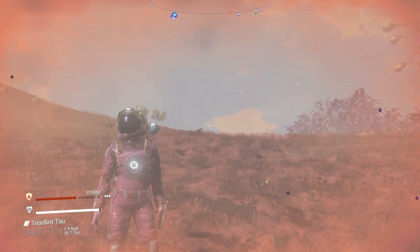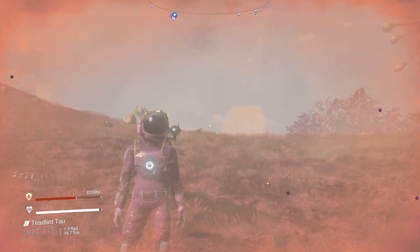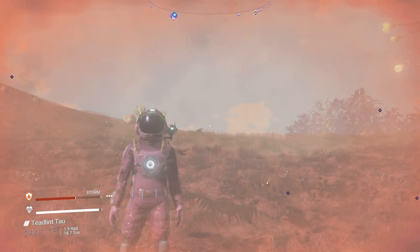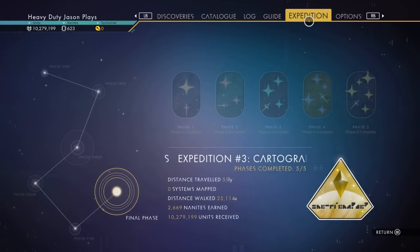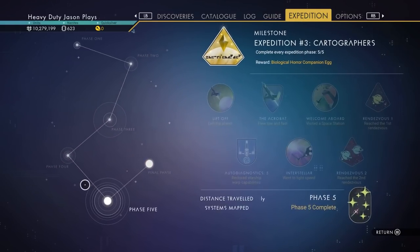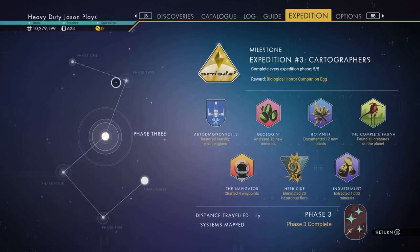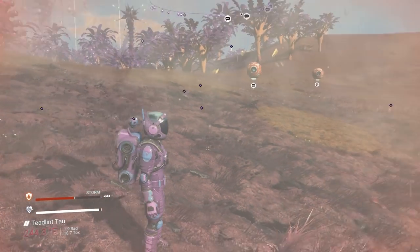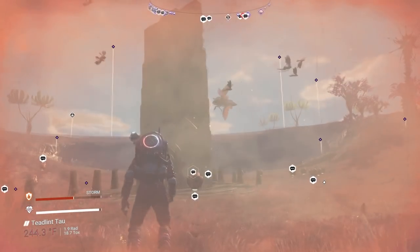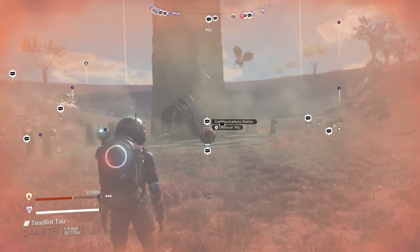You can get an unlimited choice in freighters, but you have to be in Expedition mode, and specifically you have to have beaten the Expedition. You have to have an Expedition save that is totally complete - all your milestones are there and you are at the last rendezvous point, the one you get to at the end.